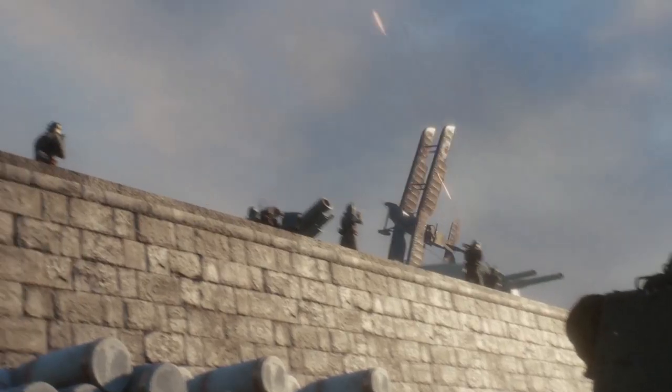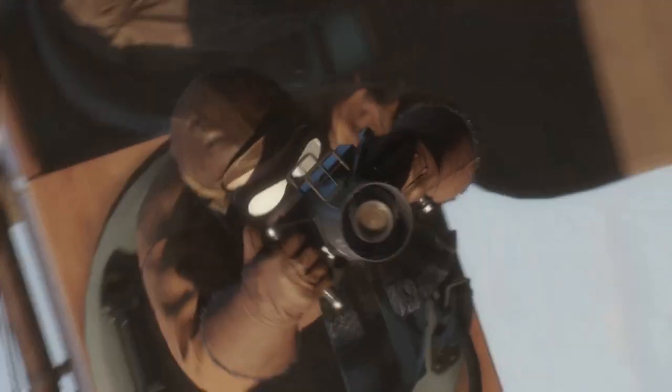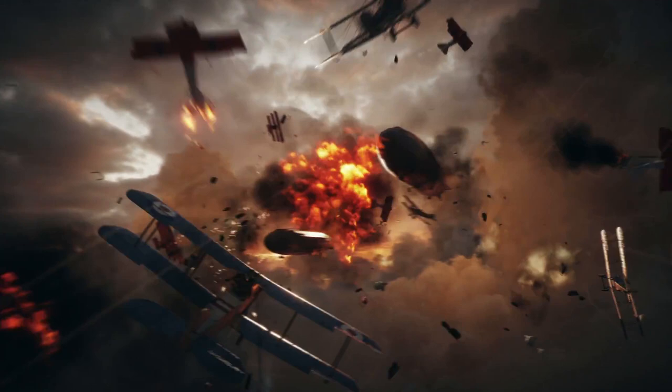In this shot, the airplane flies over a large fort manned by German soldiers. There's a stationary turret visible, plus some very large warheads. There's a good chance this may be one of the mountain forts on Monte Grappa. In this melee of aircraft, there are also two zeppelins visible in the background, further strengthening the idea that we will see London bombed in Battlefield 1.